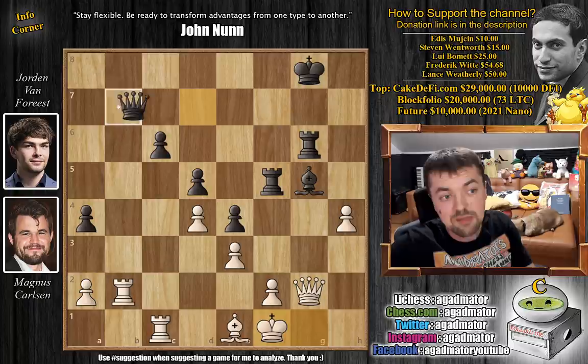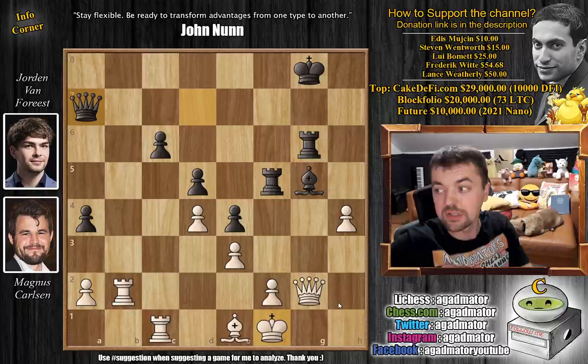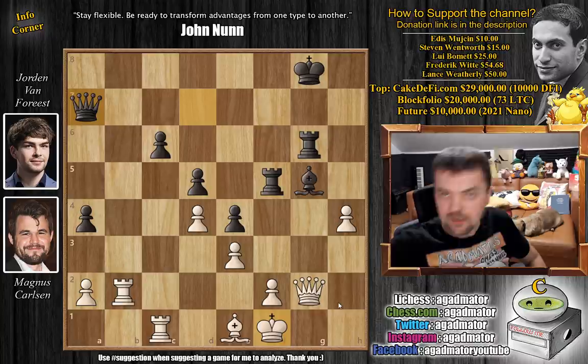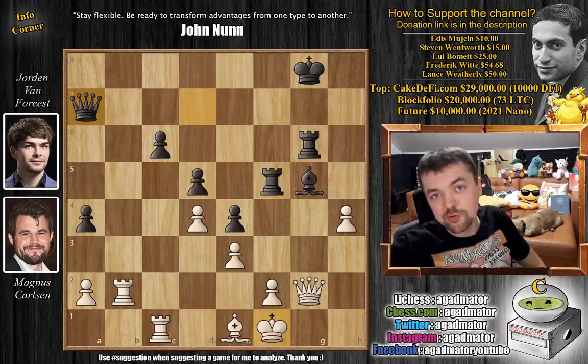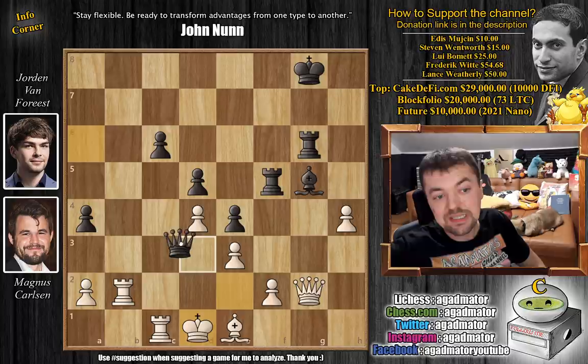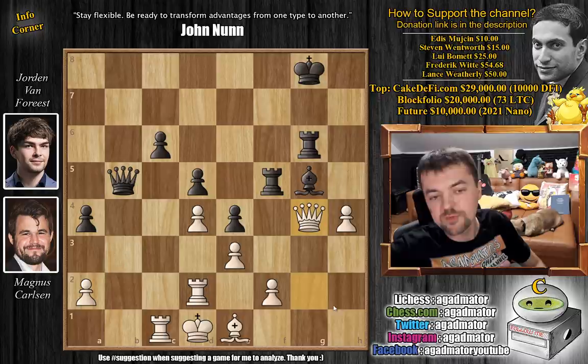So in the game, queen to a7 was played by Van Forrest — saying that there is something hidden in the position. And in fact, there is. Because this queen a6 check is a bit troublesome for white. But there is a move that solves all of this for Magnus — feel free to pause the video here and win the game for Magnus. For those who were able to do it, congratulations on being rated almost 2900. For those who just want to enjoy the show, the move is king to e2. This is the only move that successfully parries the threat of queen to a6. Because now if queen to a6, we're going to play king d1.